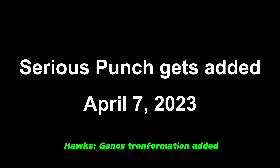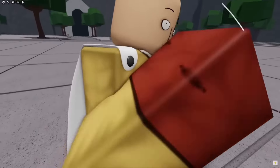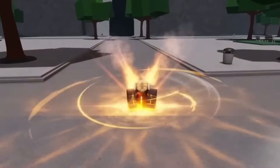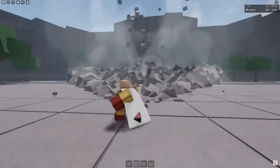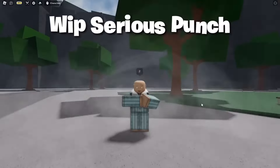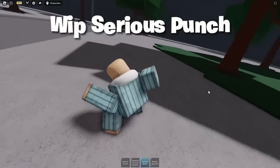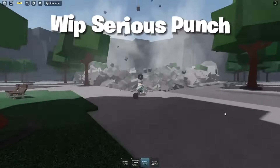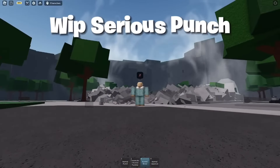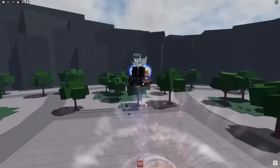The game went over a month with just pure balance changes and small additions like new finishers for attacks, the only considerable update being Demon Cyborg's ultimate animation. After waiting, we finally got something — Serious Punch was added to Bald Hero's moveset as an ultimate attack, and it had some pretty awesome hype. Speed Blitz Dropkick was also added to Demon Cyborg's ultimate mode in the same update.